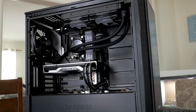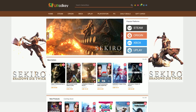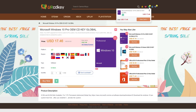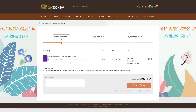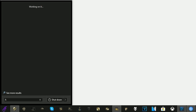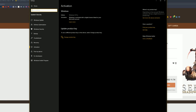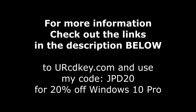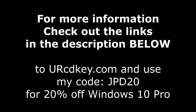Did you just finish building a sweet gaming rig only to have this happen to you? Not to worry, because YourCDKey has you covered with Windows 10 Pro licenses for under $18. Head over there right now and save 20% off with my code JPD20 at checkout. You'll receive your key within seconds, then click the Start button and type Activate to find the Windows activation screen and paste your code in. Check out the links down in the description below.